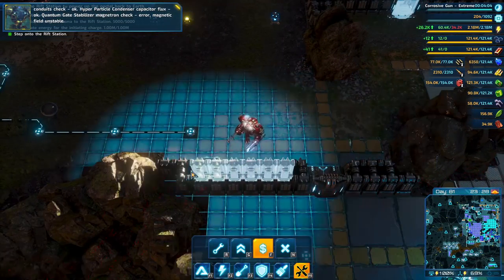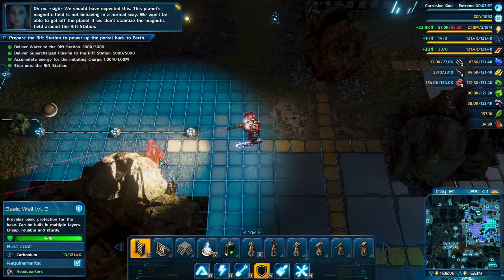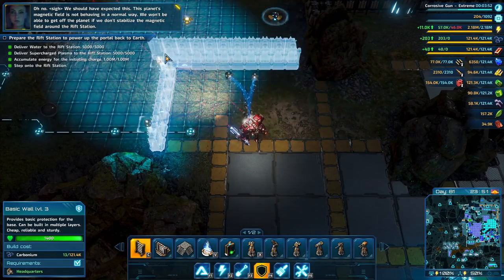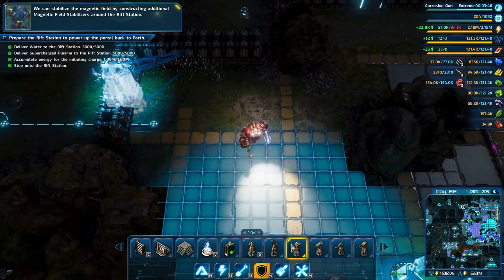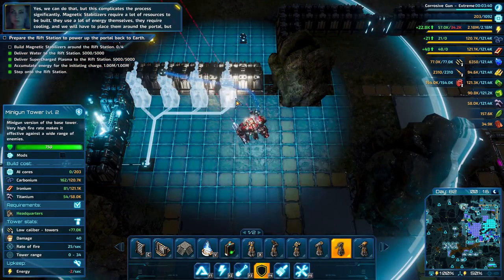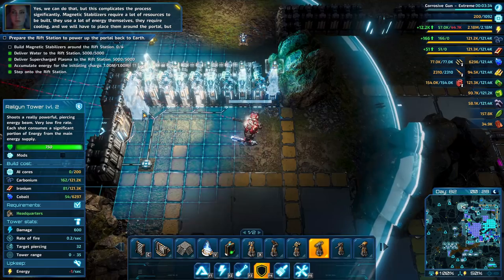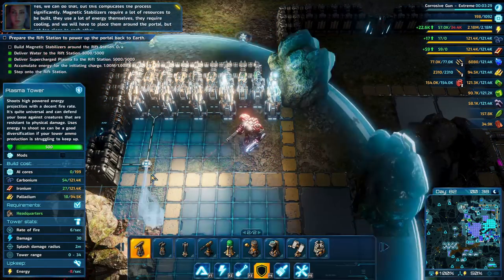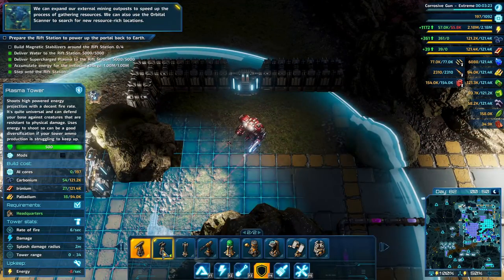And we'll remove this one. That's not good. Oh no — this planet's magnetic field is not behaving in a normal way. We won't be able to get off the planet if we don't stabilize the magnetic field around the Rift Station. We can stabilize the magnetic field by constructing additional magnetic field stabilizers around the Rift Station. Yes, we can do that. But this complicates the process significantly. Magnetic stabilizers require a lot of resources to be built, they use a lot of energy themselves, they require cooling, and we will have to place them around the portal — but not too close to each other.